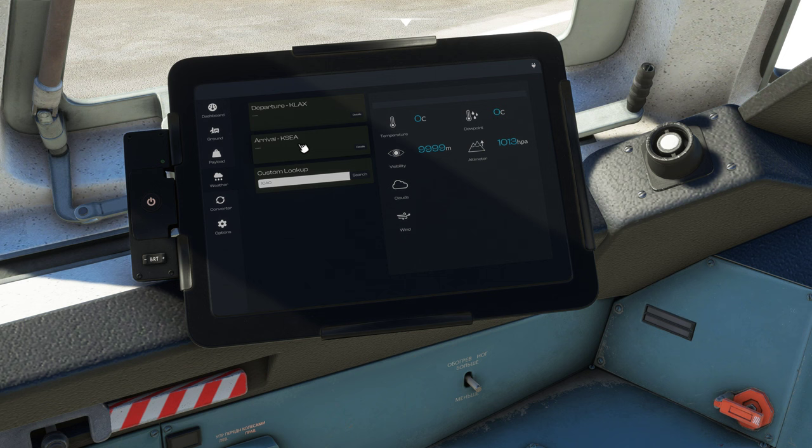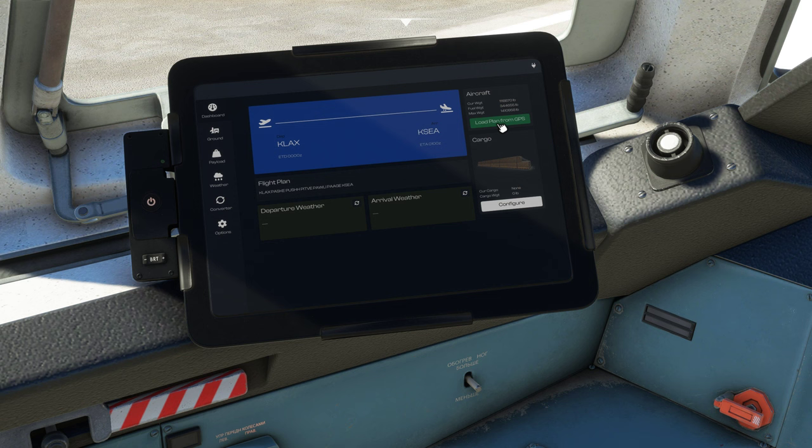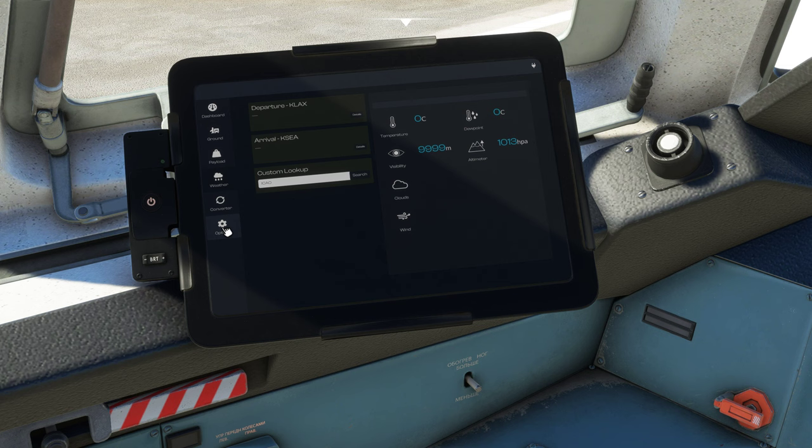I have a flight plan from LAX to Seattle and you can actually just click it in right here. I'm not sure why it's not loading correctly right there — normally it does. We are going to hit 'Load Plan from GPS' and this will load our flight plan that we already have configured into the fly pad. Normally the arrival and departure weather works; I think the reason it's not showing right now is because the MSFS servers were down earlier today, so that's probably why.